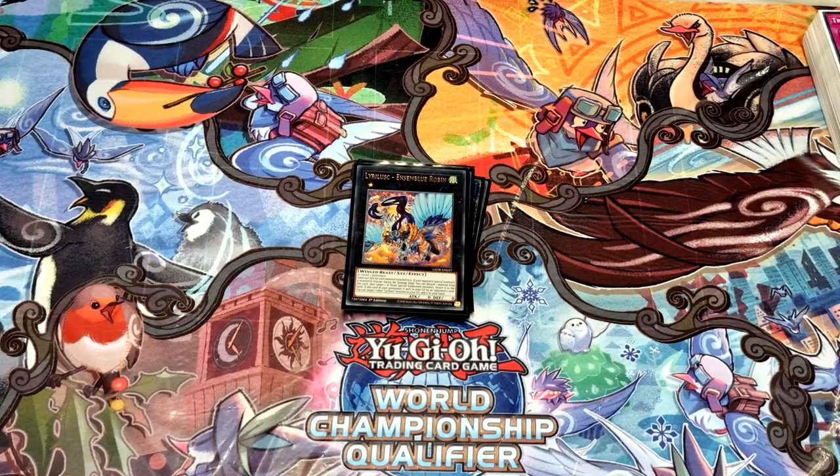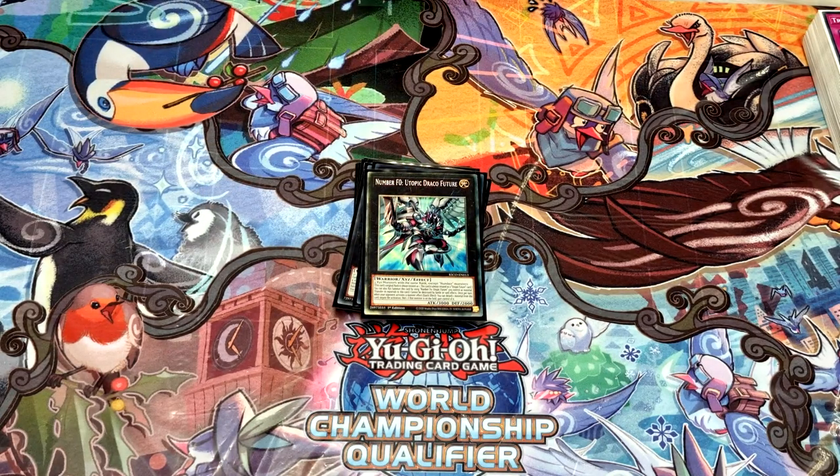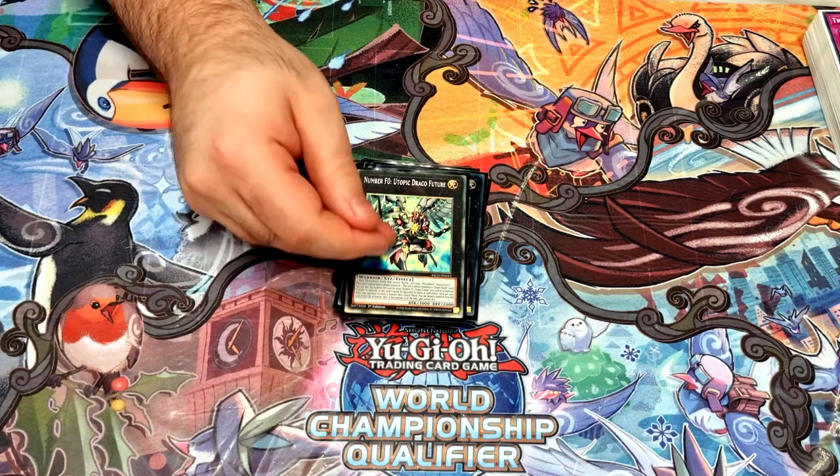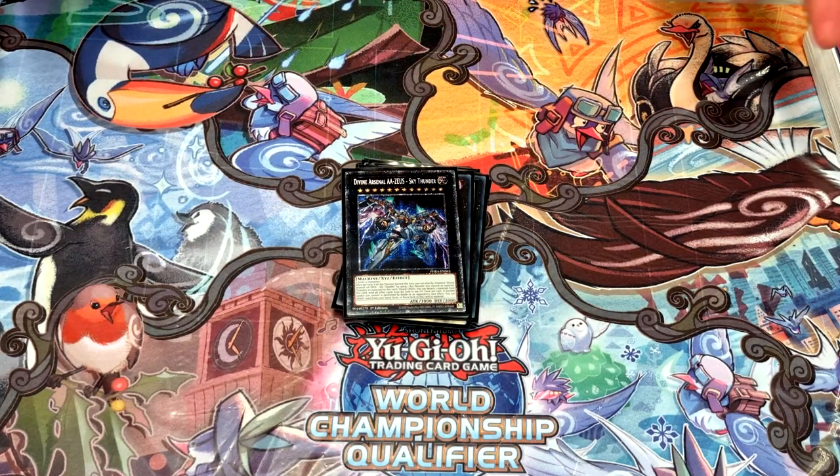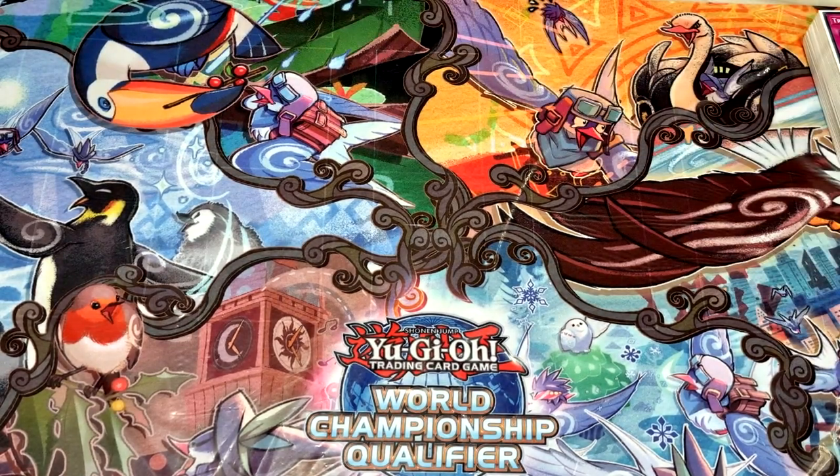Ensemble is not even a tenner — around ten pounds — which is insane value. Then the F0 package: Utopic Future and Draco Future. Really strong, and at the Remote YCS this morning they were ruling that even if you don't have any free zones you can still negate something on field — if there's no spot for it, it goes to grave instead, which makes it infinitely better. Then one Download and one Zeus for the obvious go-second plays.